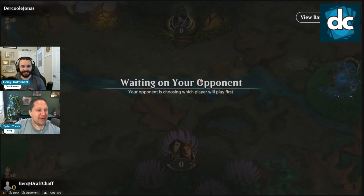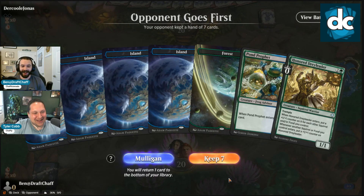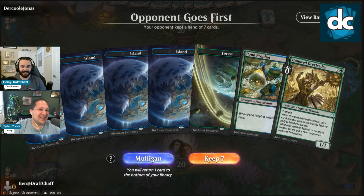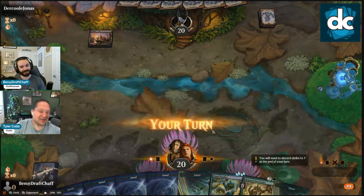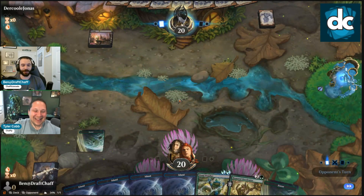I want to do the Pawn Profit thing — just flicker it a million times, draw 30 cards. We haven't even played our Pawn Profit yet and we have three of them in the deck. Pawn Profit's going to draw us cards — we're gonna hit something. That's a lot of islands. We don't have an Elude. If we go land, land, Pawn Profit and then we can just see it...